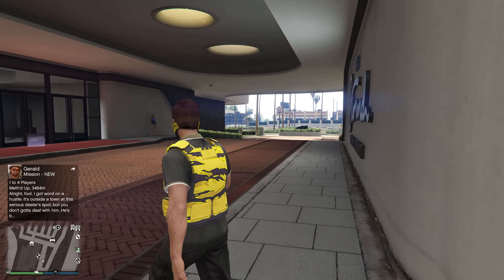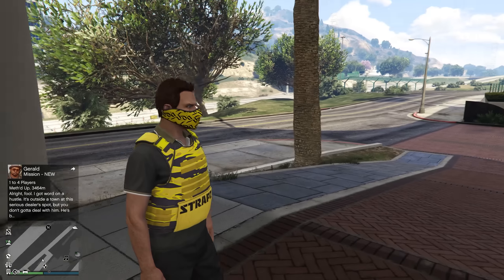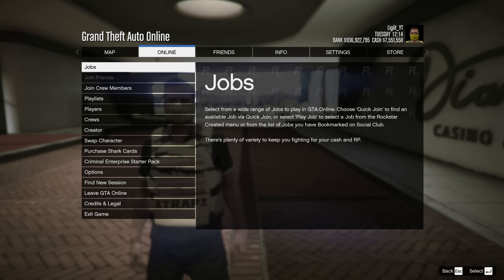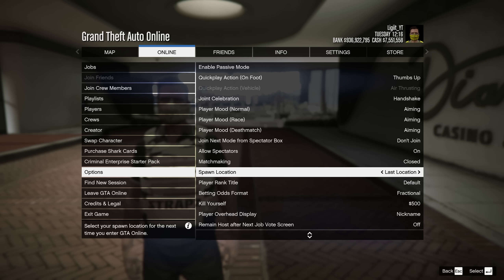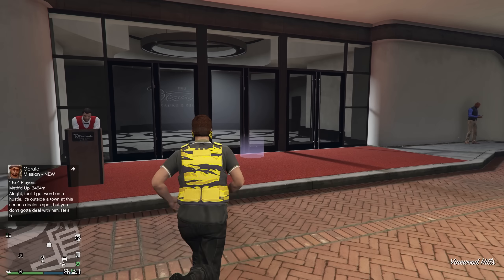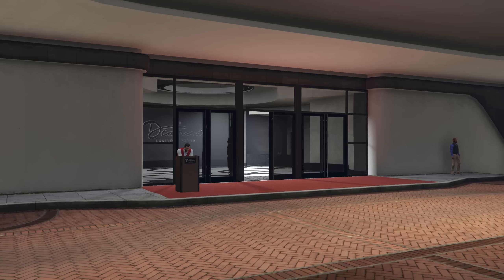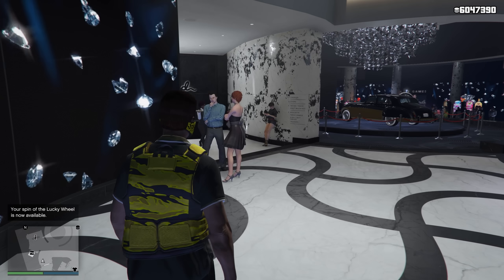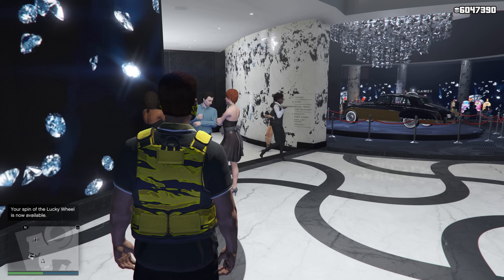We've now loaded back into GTA 5 and I spawned outside the casino. To make this faster, press Options, go to Online, then Options, scroll down to Spawn Location, and set it to Last Location or Casino Penthouse. Now enter the casino and we should have the same amount of chips as before we placed that losing bet — around 47,390. And there we go, it works.